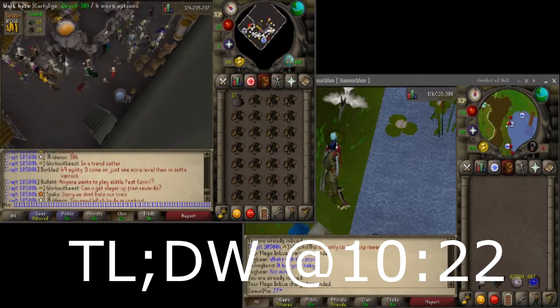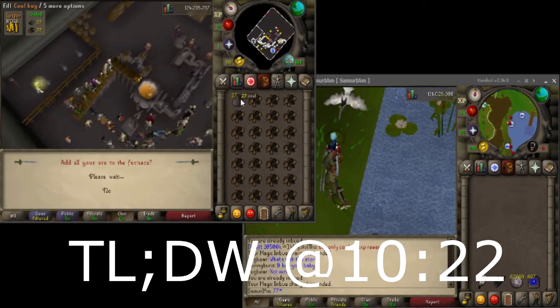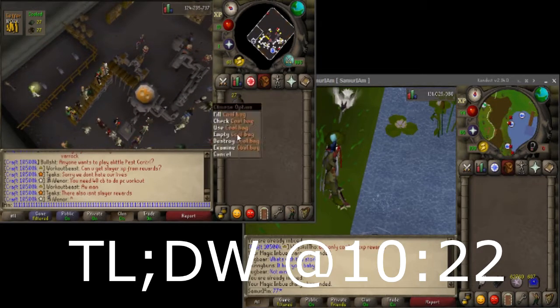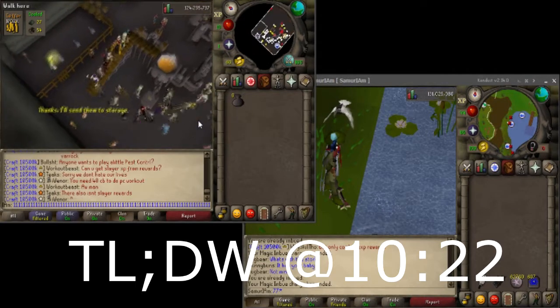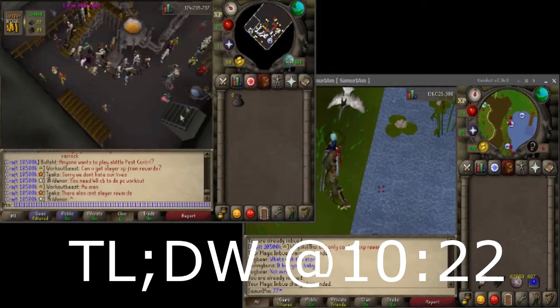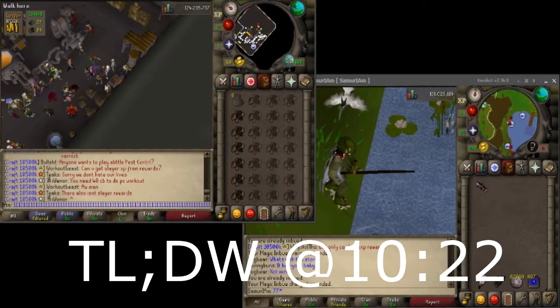Hey, what's up guys? I'm Sam, and welcome to another episode of Maxing with Math. In today's episode, we're going to be talking about Maxing Order for Mains, and this is going to be using the EHP coming from Crystal Math Labs. Let's just get straight into it, because I've got a lot to talk about during this episode.